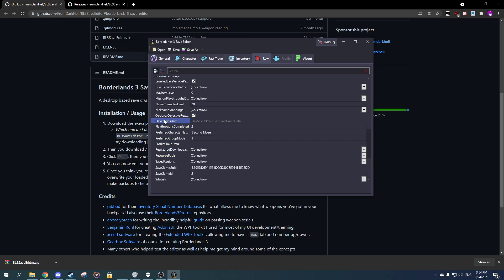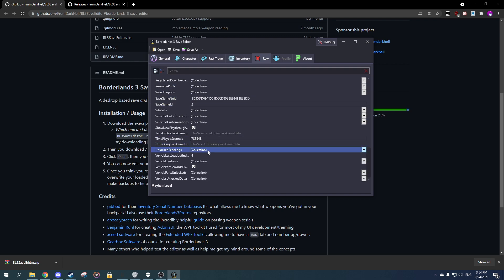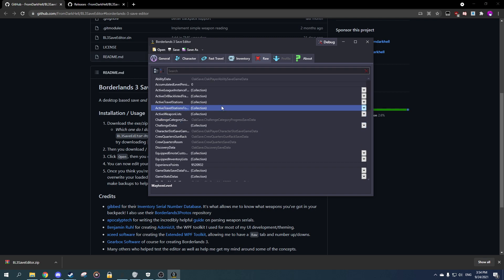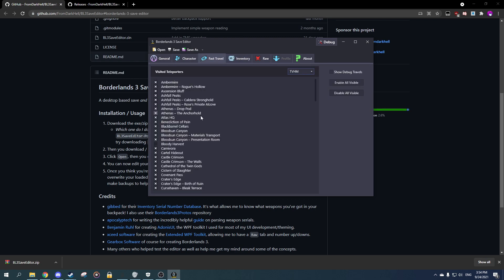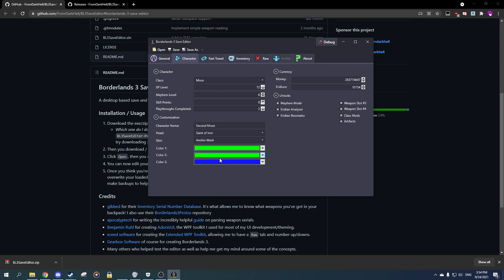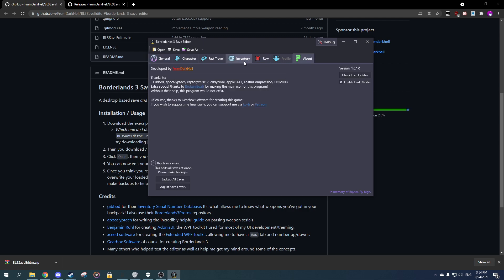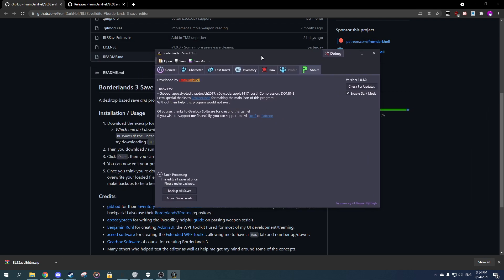For example, if you want to enable mayhem level at the start of the game, you can actually do that from here. You can do a lot of useful things — of course edit your inventory, your fast travel like we currently are, and which ones you've discovered too. Character, color, XP level — pretty much everything. And there's going to be more updates as they come. This just released yesterday, so I decided to make a video on it.